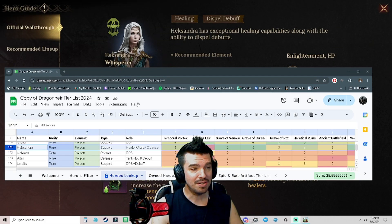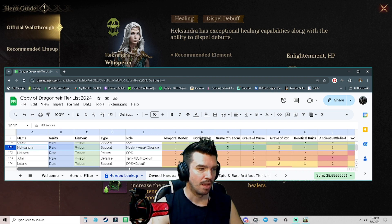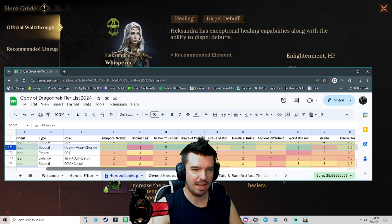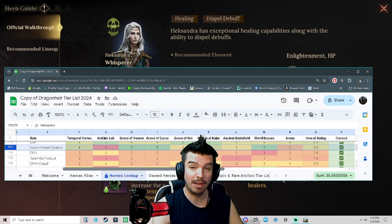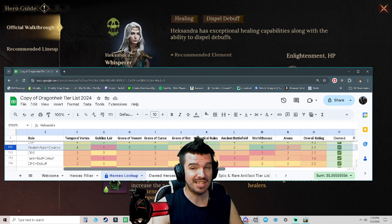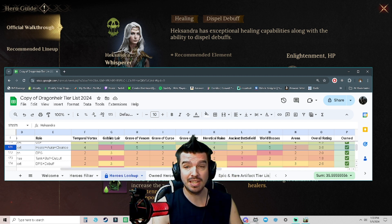Hexandra doesn't rate very high on the copy of the Dragon tier list, but she's a rare unit so it's kind of hard for rare units to rate higher because their skills get outclassed pretty quickly. But we're still in season one, so you can build her very confidently and it doesn't cost you a lot of resources.